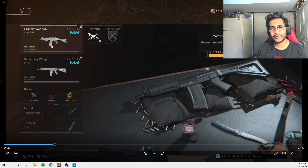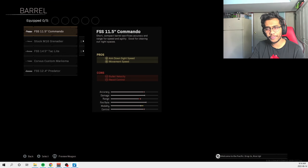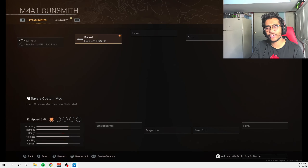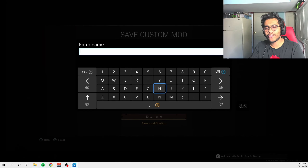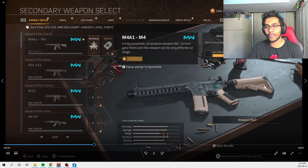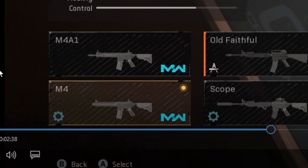First, you have to make a blueprint with a Modern Warfare gun that has an integral suppressor. For this showcase, I'll do the M4A1, and I put it on the barrel since it does have an integral suppressor for that option. Once you put the attachment, save it as a custom weapon mod. Now go to the armory of that weapon and hover over the blueprint of the gun you just made.